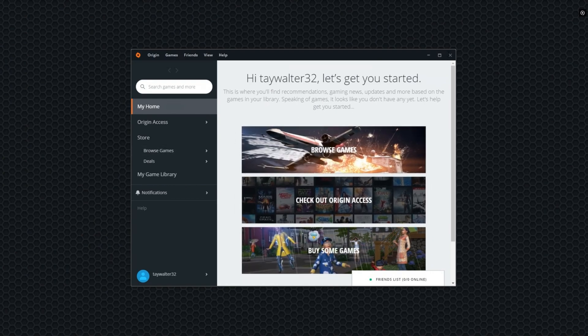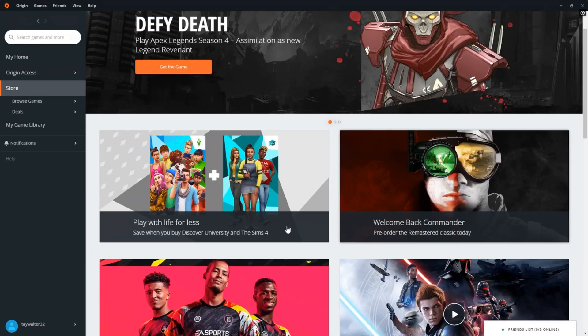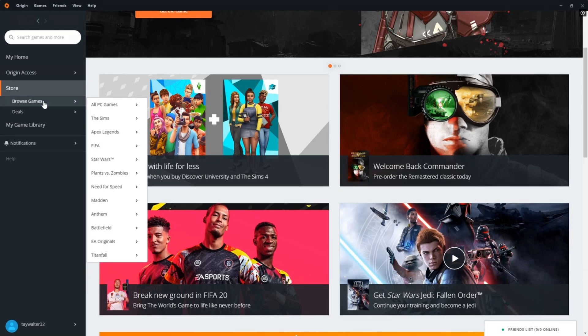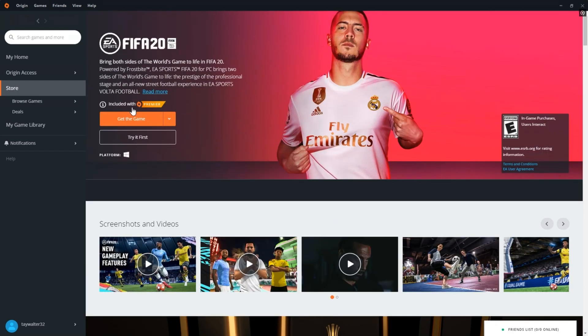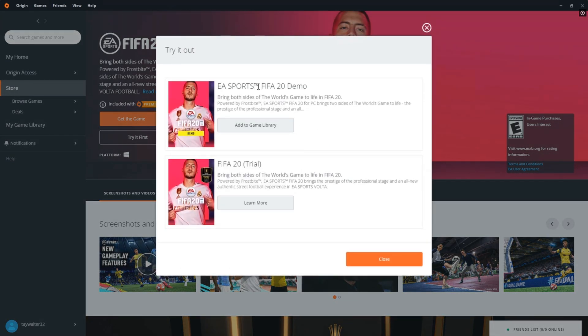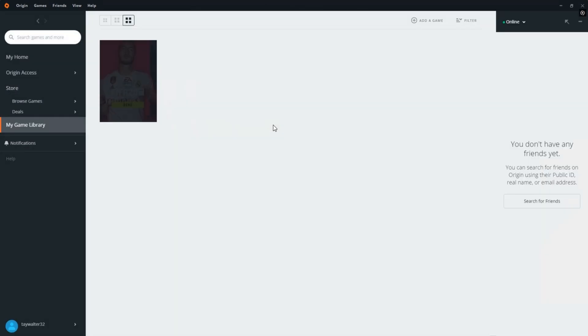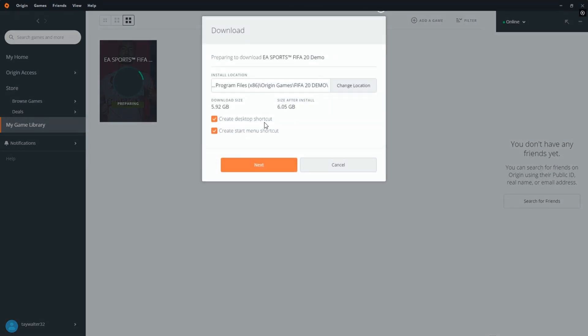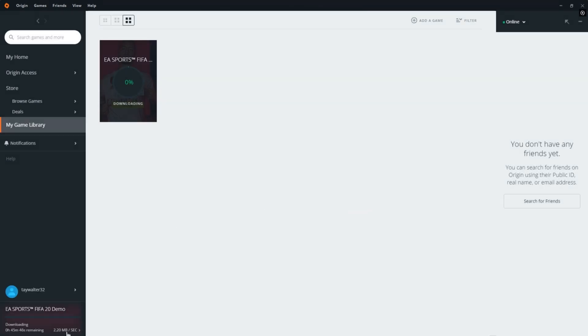And you can see — got full access, full screen. So you can go find your game and download it. But this is a new account so I don't have any games right now. So I'm just going to try a demo, so try it first — go right to the game library, and download the Origins client, then next, and you guys gotta wait until it's finished downloading. Shouldn't take long.